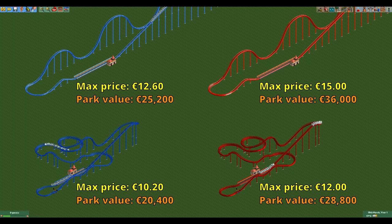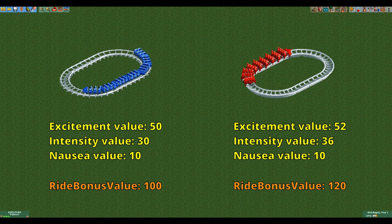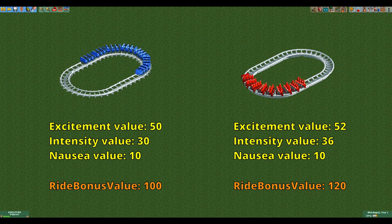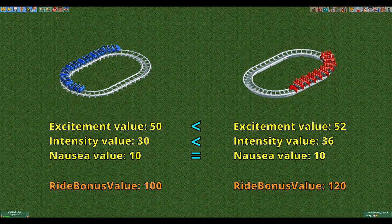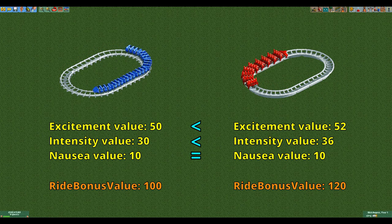The hyper twister also gives more than 40% more park value on both designs. This is partly attributed to the higher stats but also to the fact that the hyper twister has slightly higher stat values and a higher ride bonus value. Basically, a higher stat value means that stat contributes more to the max ticket price and the park value. The hyper twister has higher or equal values for every stat, so even if both rides have the same stat you can charge more for the hyper twister.